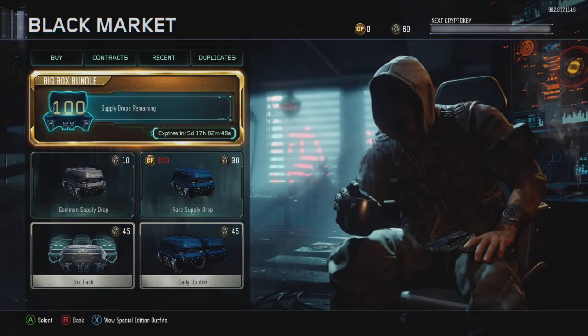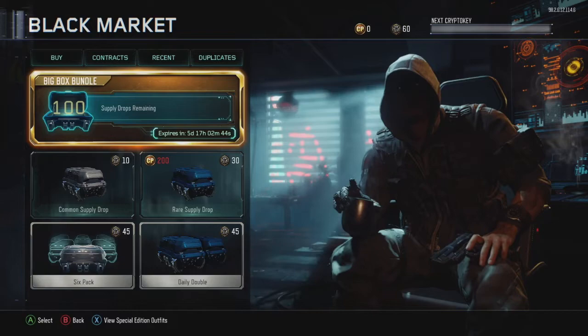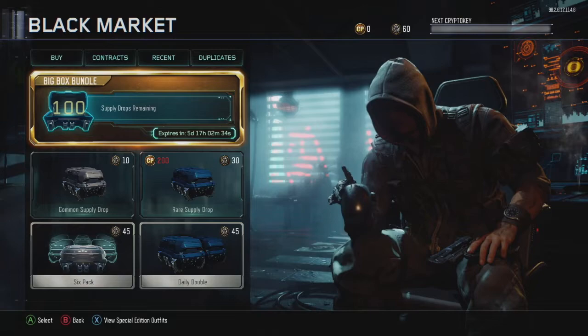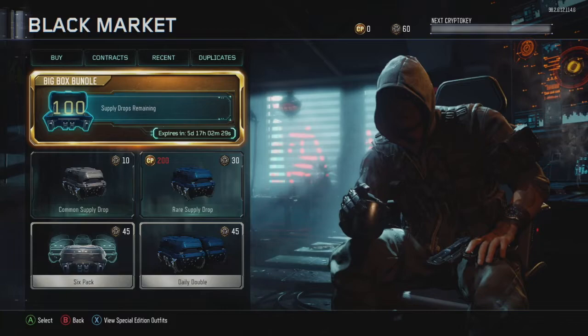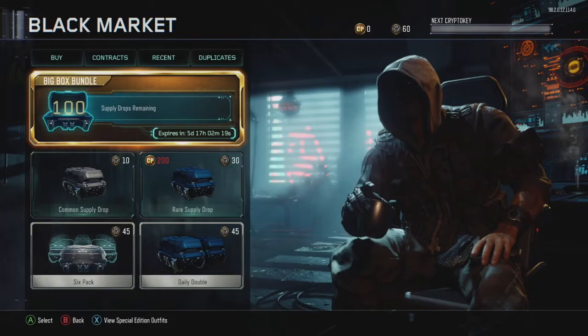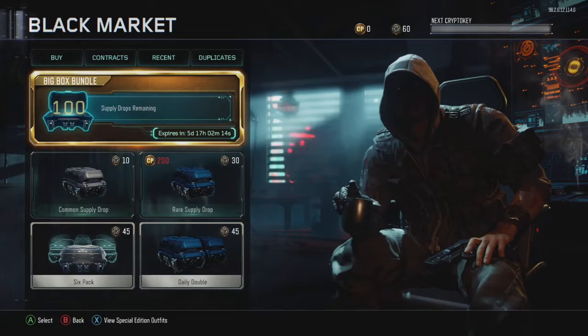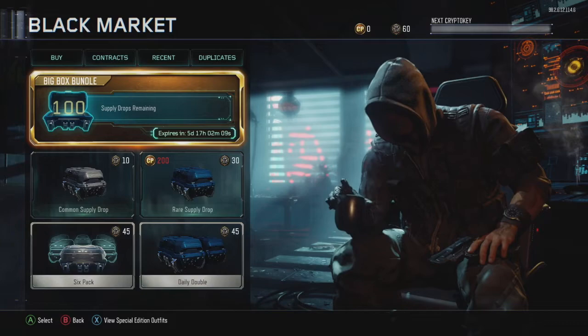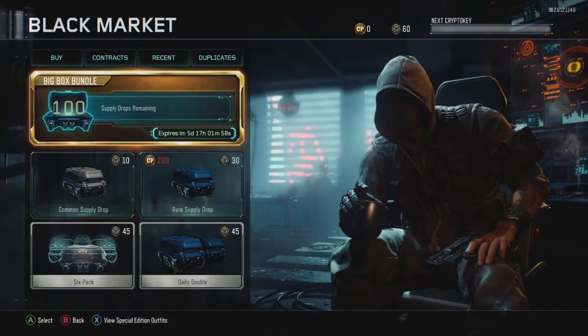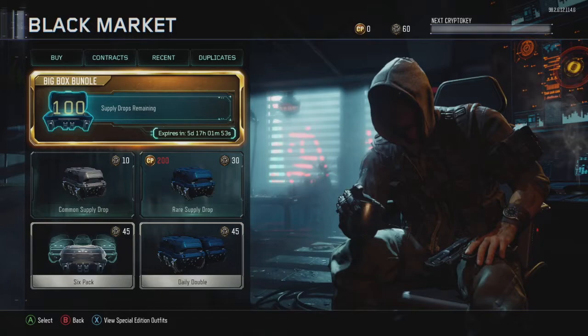A couple weeks ago they actually had a deal to earn a camo called Cherry Fizz, which I'm now using with some of my guns in Black Ops Zombies. And here we are today with 100 supply drops, so I figured I would go ahead and open them with you. We'll skip through most of the common stuff because no one gets excited about a gesture or little tidbits. We'll try to fast forward and get to the real good stuff — the legendaries, the epics.